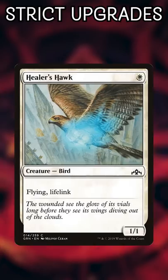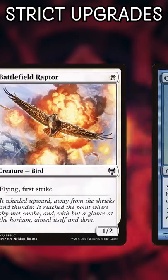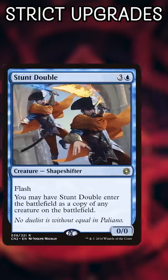Suntail Hawk eventually became Healer's Hawk, which also turned into Battlefield Raptor. Clone? Nah, try Stunt Double or Mirrorhall Mimic.